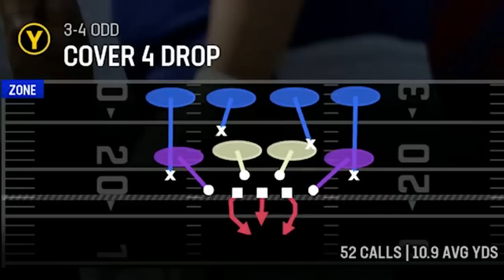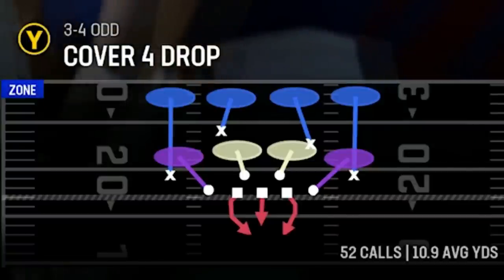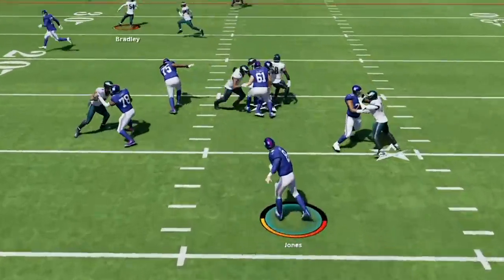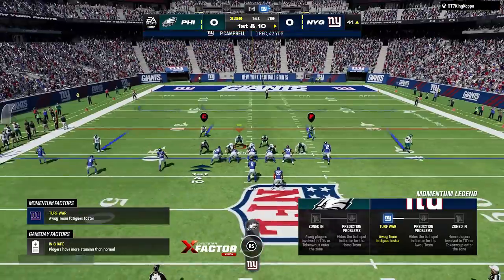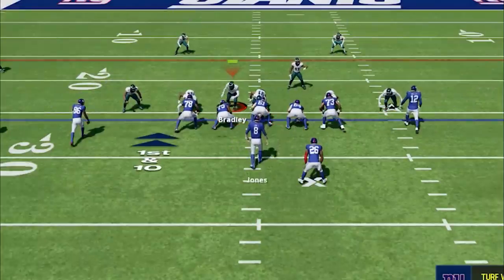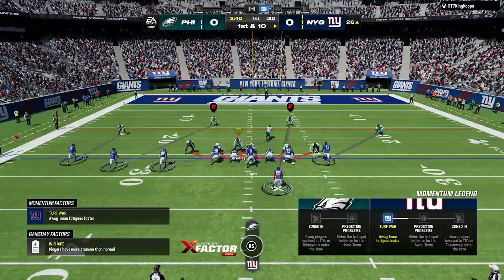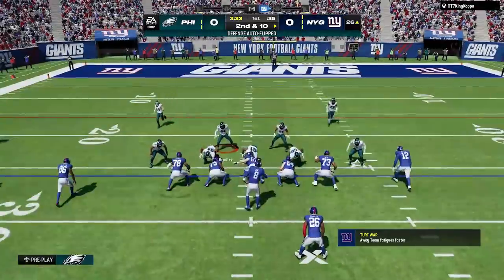On 3rd and 18 I usually choose cover 4, but it functions more like a prevent defense and is the worst for getting pressure since the outside blitzers default to QB contains, making them much slower. So I call the pinch buck zero again — riskier, and he lobs it up for a catch in tight coverage. On the next play with cover 4, you can see that default QB contain slowing down the blitz, so I try to put someone in the flats to cover that area. I go back to pinch buck zero to slow down the bleeding, but the offensive formation has all receivers on one side, leaving too much space between them and my defenders, forcing me to either man-align — exposing my man zero blitz — or change coverages entirely.